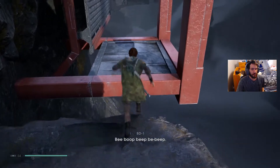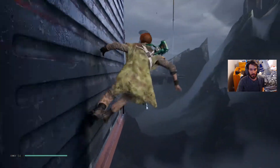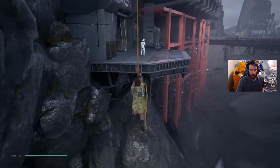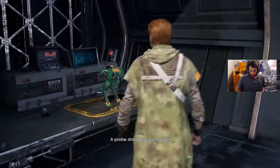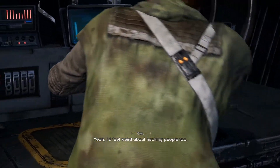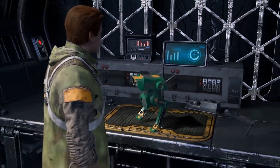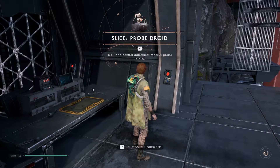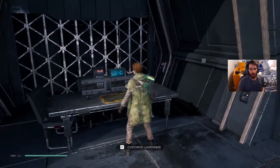Can you reverse what she's done? Hope this new encryption keeps her out for good. Alright, Trilla — dead. A probe droid processing unit. What's it like hacking other droids anyway? I feel weird about hacking people too, for a good cause though. BD-1 can control damaged Imperial probe droids. That's a pretty neat upgrade.